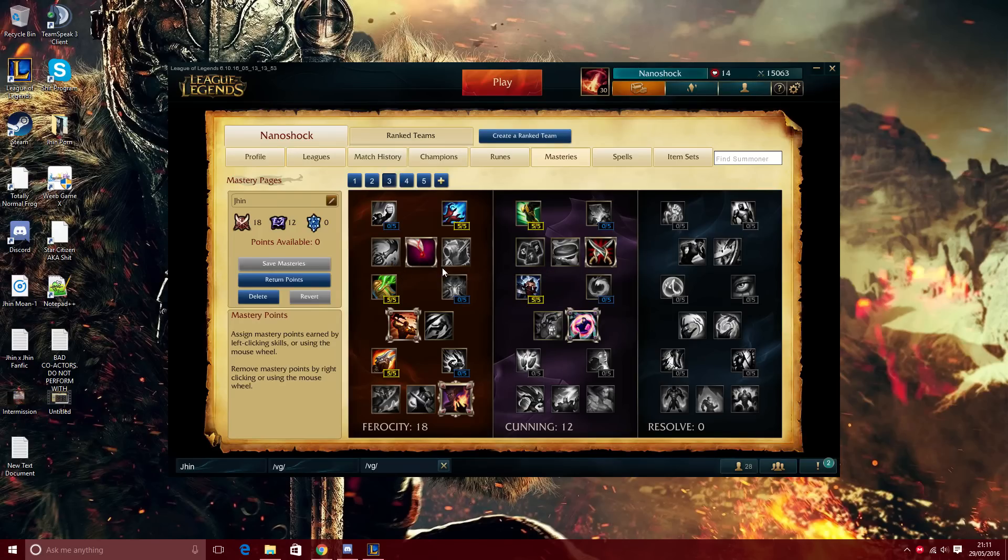Vampirism — lifesteal and spell vamp — scales throughout the entire game. Natural Talent only gives around 22 AD at level 18, so just go Vampirism. For Bounty Hunter vs Oppressor: if you're playing competitively I'd go Oppressor since you'll likely get camped and your support can provide CC, but if you're in solo queue go Bounty Hunter. Battering Blows giving 7% armor penetration is a no-brainer as an ADC.